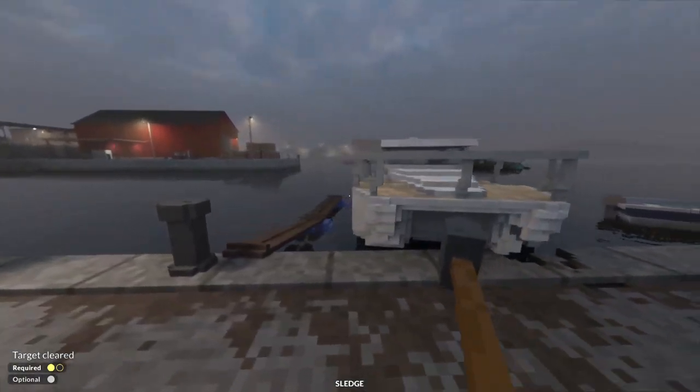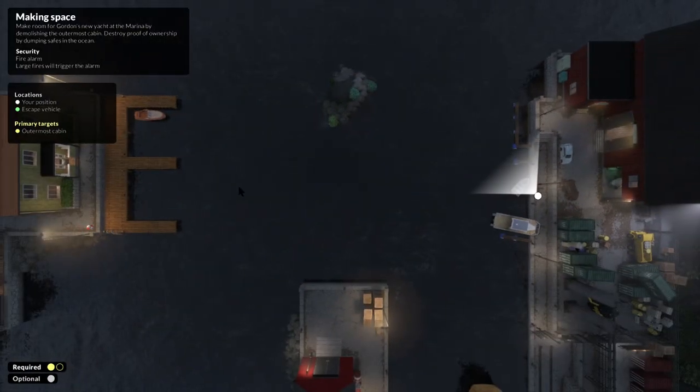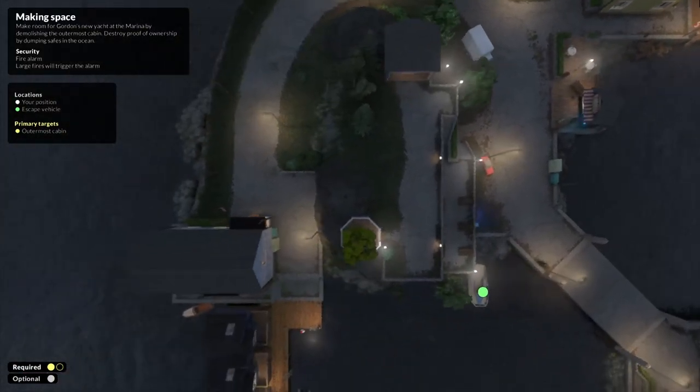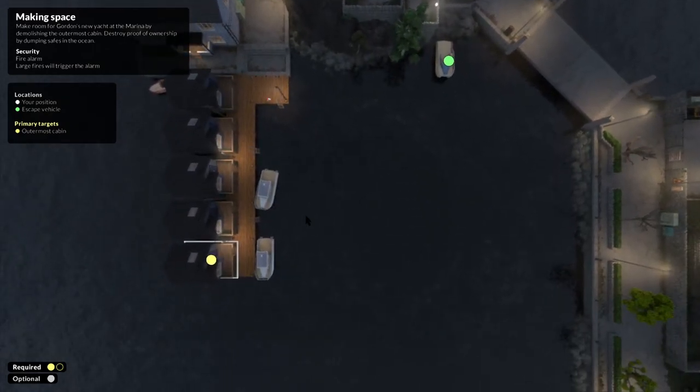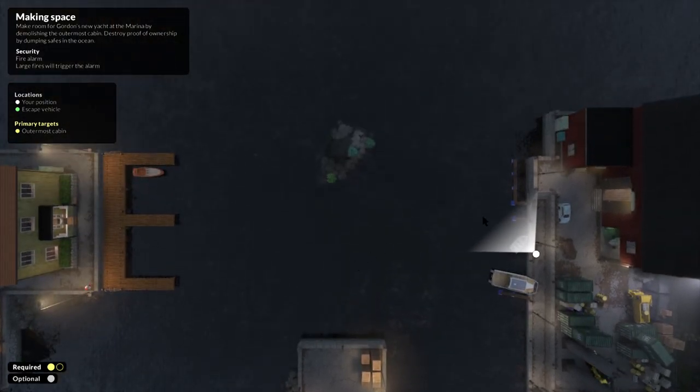There we go, good stuff. Let's take a smaller boat and we are going to go to the timeshare house right there and we are going to sink it into the sea.